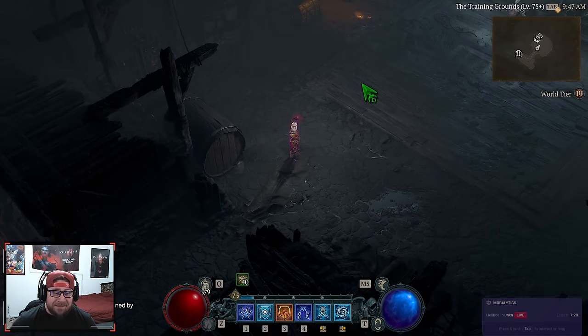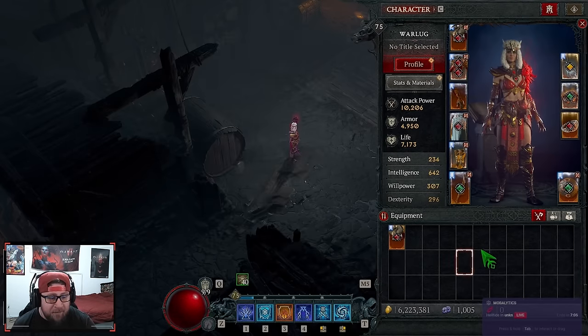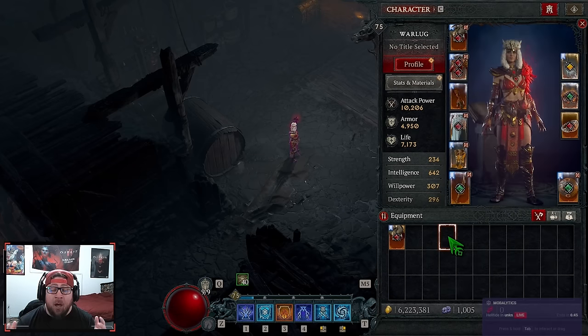Good morning guys, welcome back to the channel. Today I'm going to go over my version 1.0 for the Frozen Orb Sorceress in Season 4. This build is absolutely amazing — I used it to transition out of World Tier 3, which was really good because I got the Frozen Orbit power. Then we found Fractured Glass, so I stayed in this build and I'm going to use it to farm everything else I need for other builds.